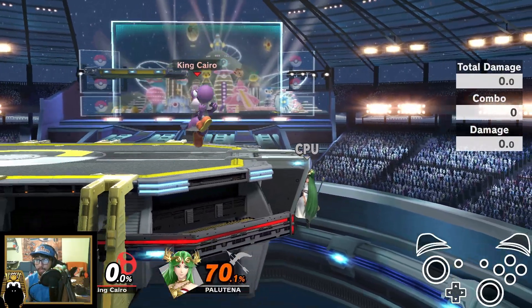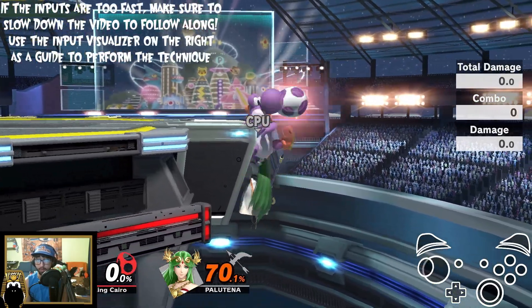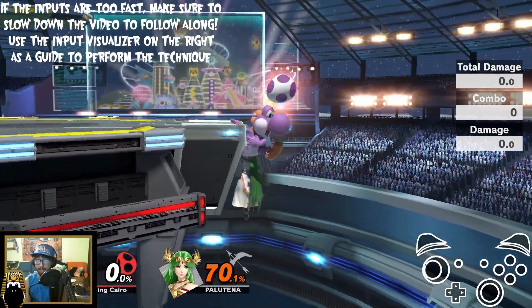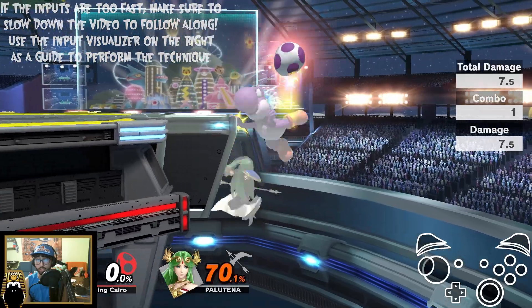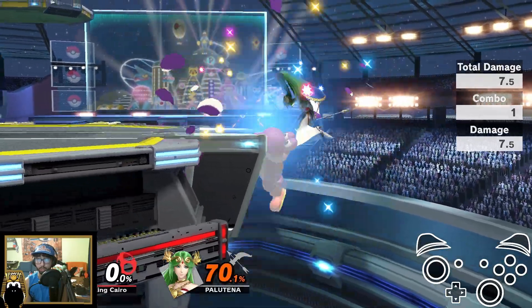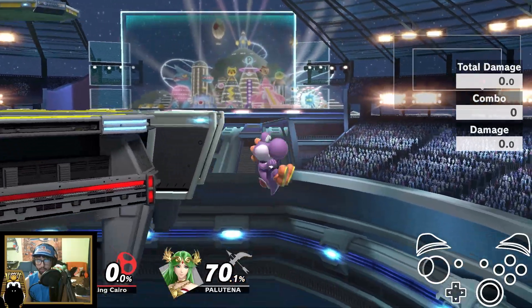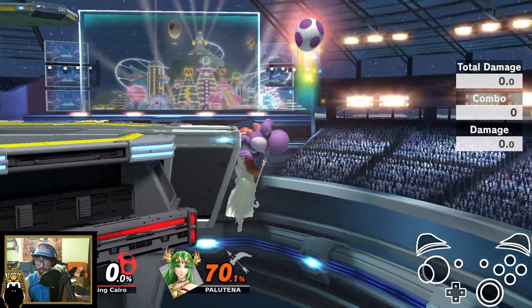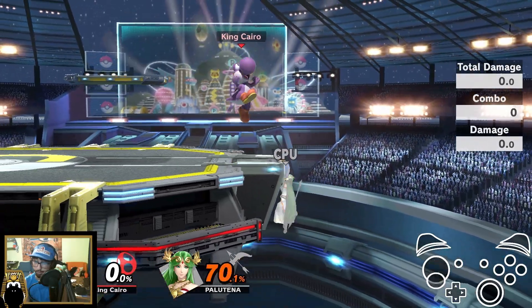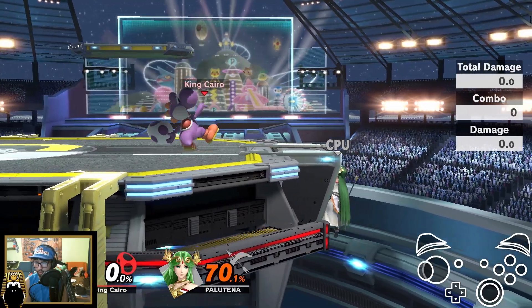The inputs for egg trump are as follows: you're going to egg as they are about to stop at the ledge. You don't want to do it too early because if you do, you're going to get trapped. You want to soft throw the egg back — the way you do this is you press B really quickly and quarter circle the control stick back.